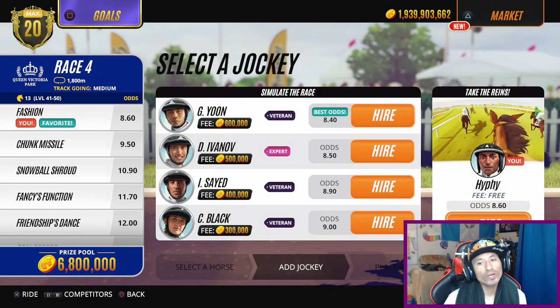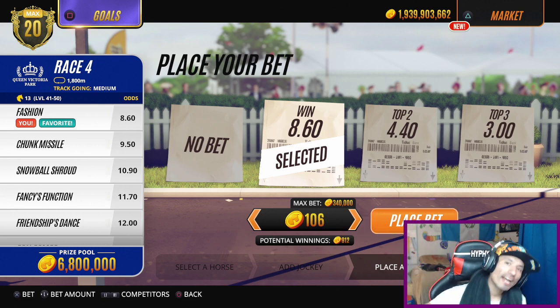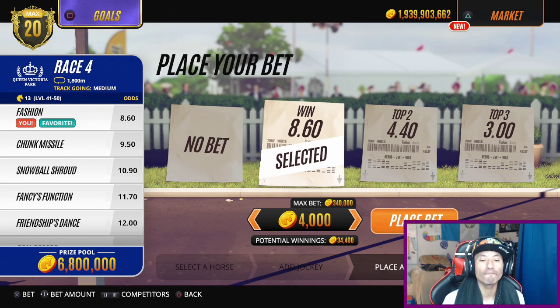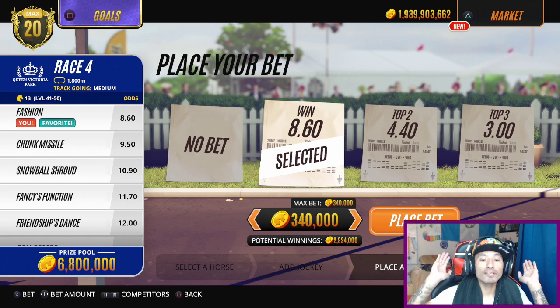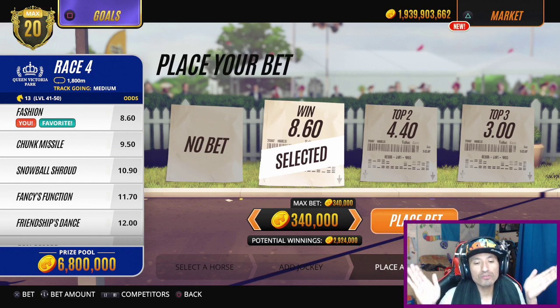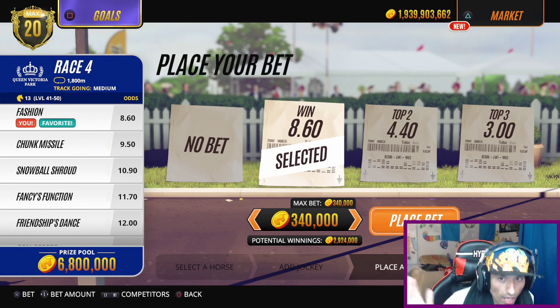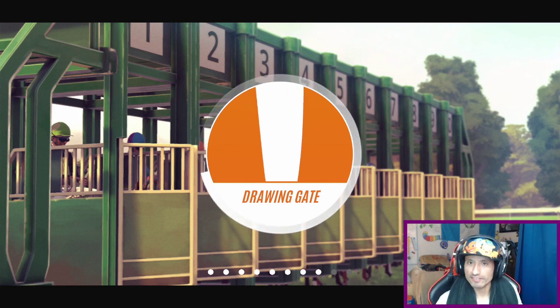The second thing you want to do is bet maximum. Don't bet 100 gold — go all the way to the max. The max bet is 340,000 gold. The potential winnings if you win the race are 2,924 gold, plus you also get gold for winning the race itself.